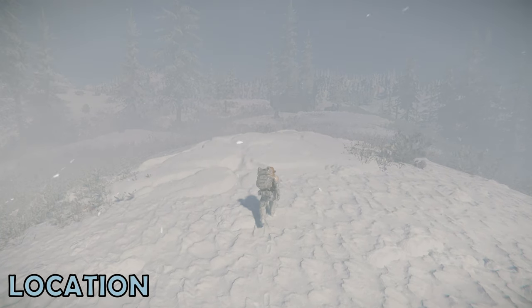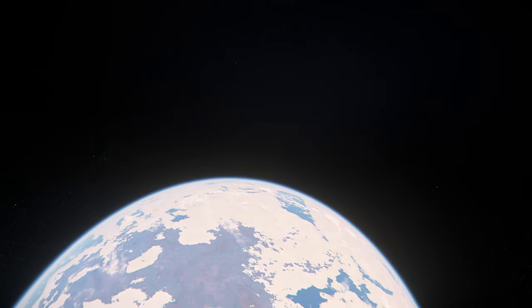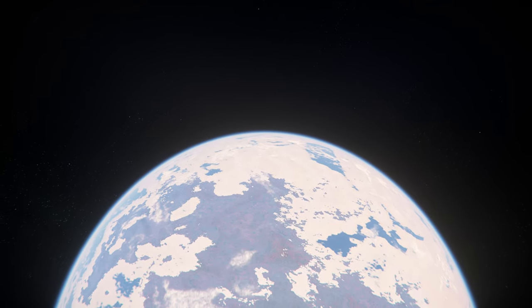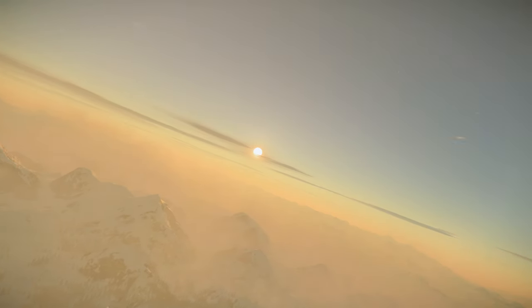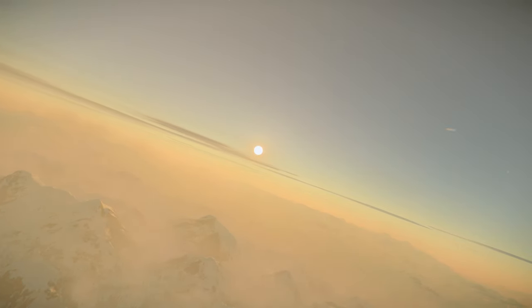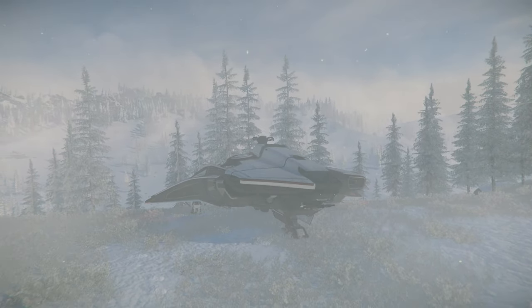The shelter is situated in the Stanton system, set in and amongst the snowy mountain peaks on the planet Microtech. This isn't our first visit to Microtech for some of the beauty spots, but a little differently to the Calhoun Pass Shelter, this is a much more inhospitable, frosty location. With a quantum jump point of its own, it's a great location as a setting off point for a ground expedition.